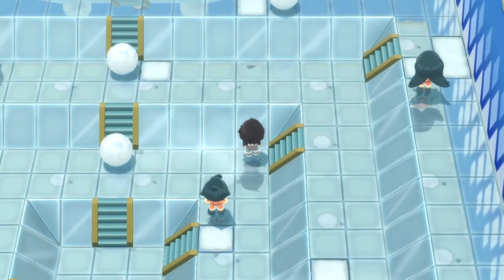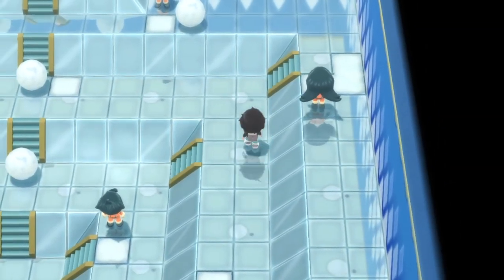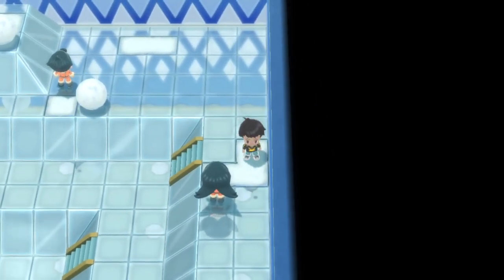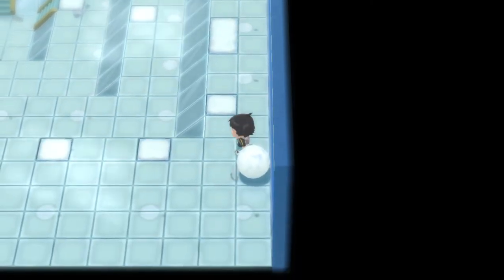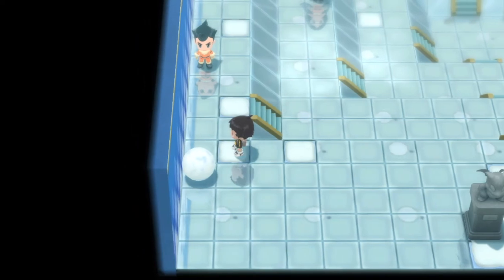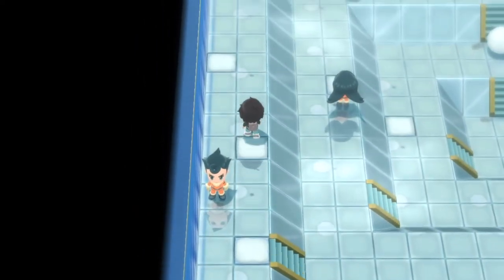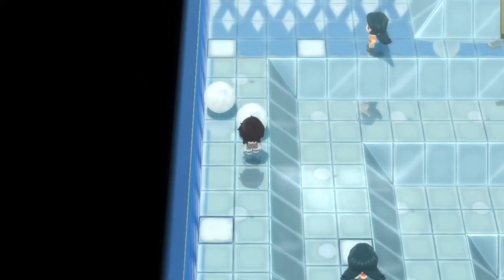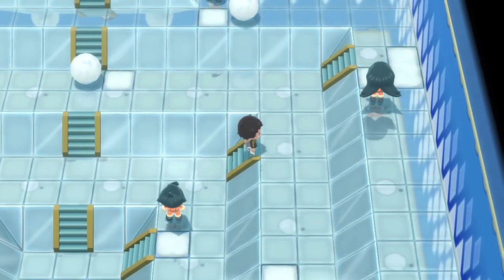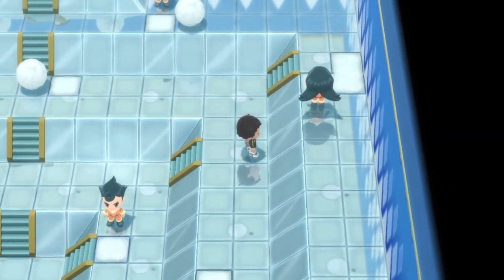Now work your way back up to the top portion of the gym, then slide yourself down towards the front to the snowball. Scoot yourself all the way around the gym and go all the way up again to hit this snowball — and these snowballs are unbreakable, if I didn't mention that. Then slide to the right to break that snowball.